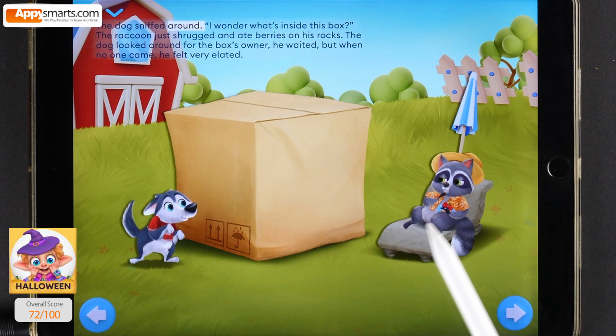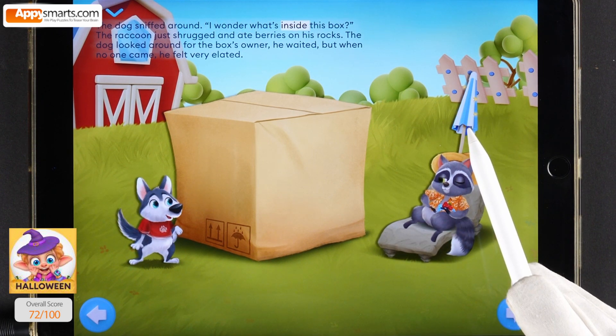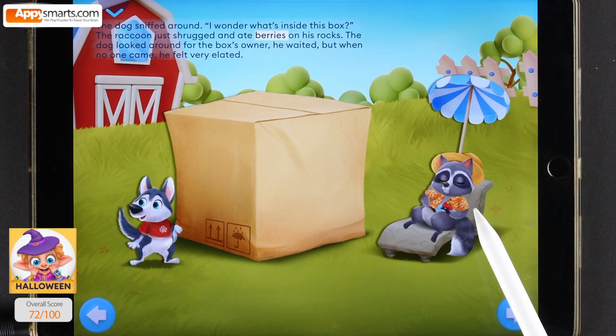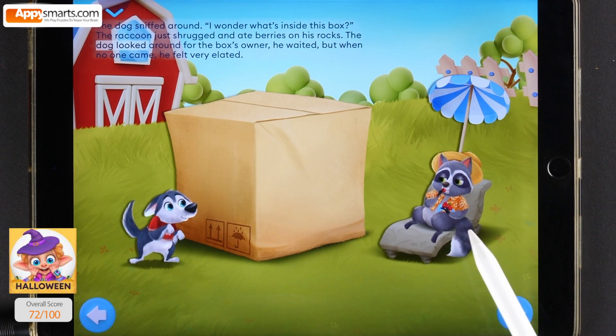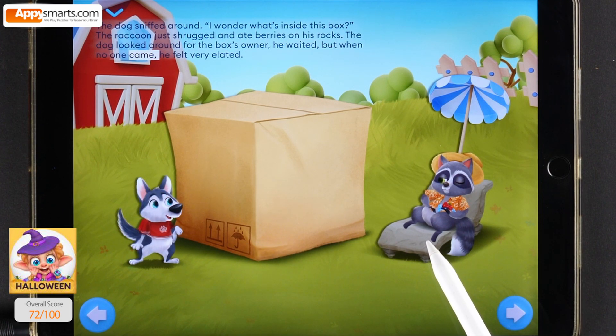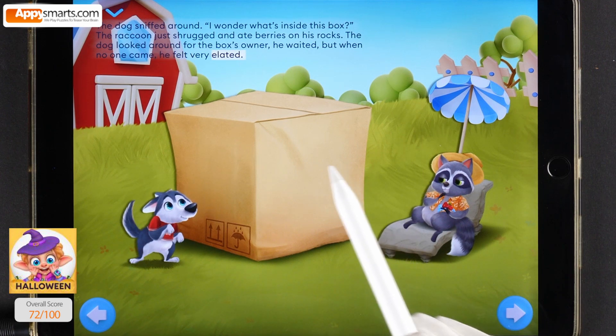The dog sniffed around. I wonder what's inside this box. The raccoon just shrugged and ate berries on his rocks. The dog looked around for the box's owner and waited. But when no one came, he felt very elated.